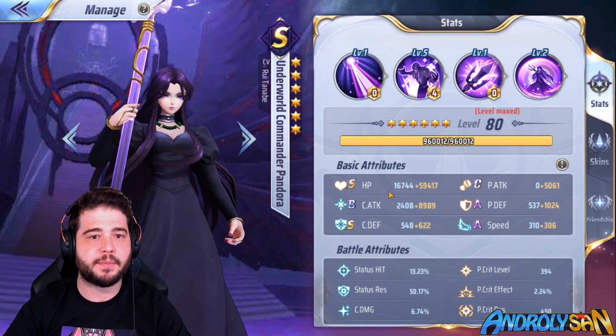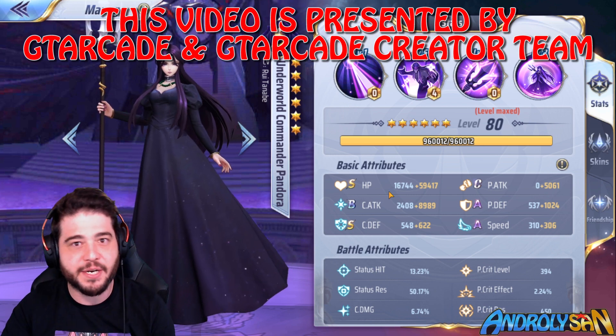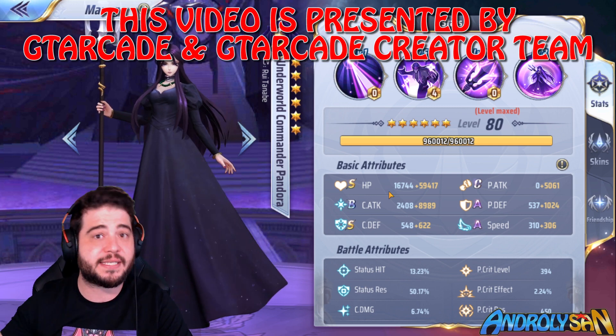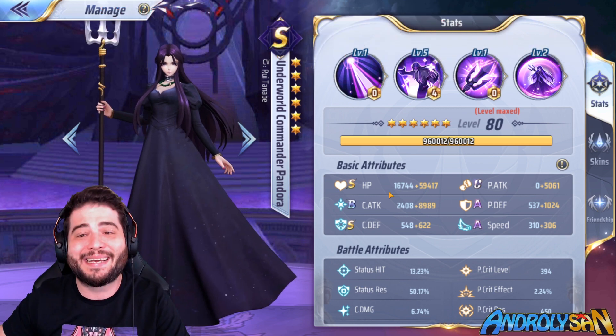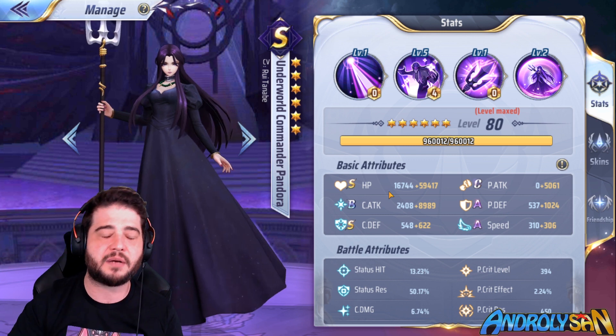Her weaknesses: first and foremost, that energy consumption. A unit that eats up four energy really limits the teams you can bring her in. On the other hand, we now have three units that can generate energy. At the start of the game it was only Kiki, but now you can bring Athena, Kiki, Gemini Cannon, and there's Artemis with energy reduction — so it's not as complicated as it used to be.